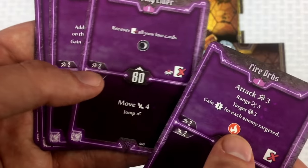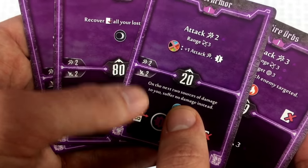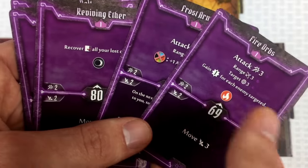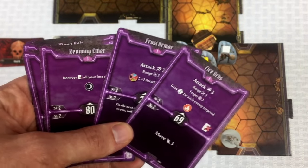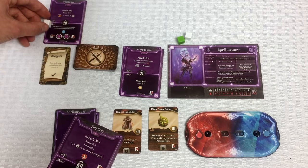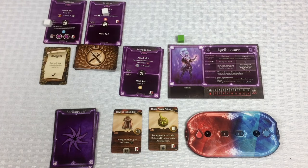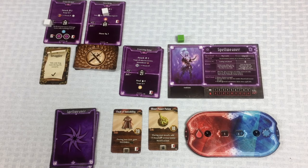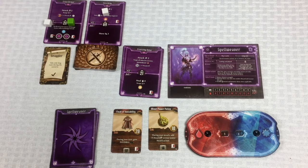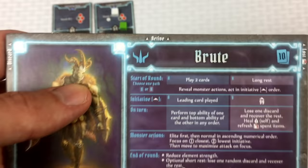We're doing it! I'll use the bottom action of one card for a two-move and the top action of another to fire that attack. I'll give Crystal an initiative of 20 to go fast and get out of danger, and Norman an initiative of 54.